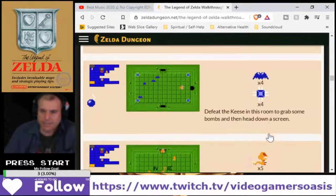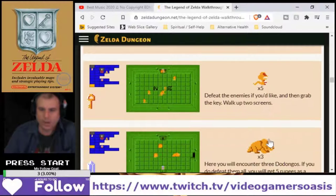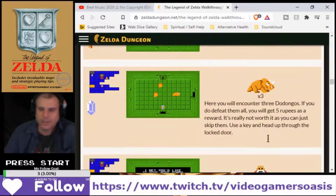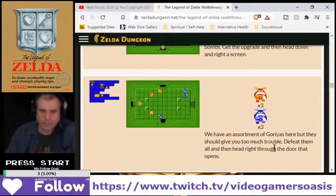Grab some keys and bombs. Defeat the enemies if you like, then grab the key. Walk up two screens. There are two Dodangos — it's not worth it, you can just skip them. Dodangos are not worth it. We've got lots of bombs already.